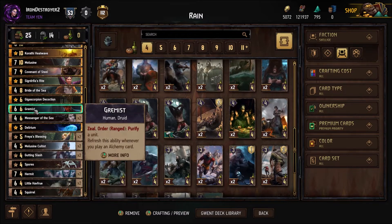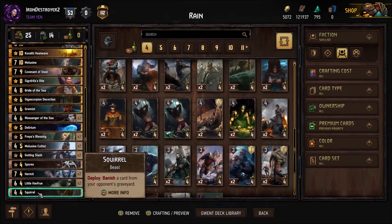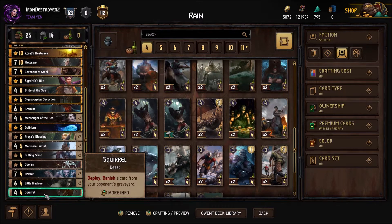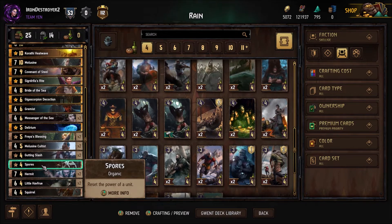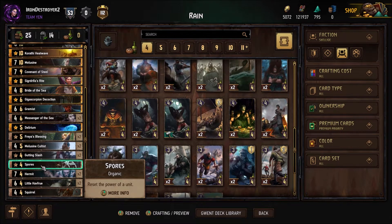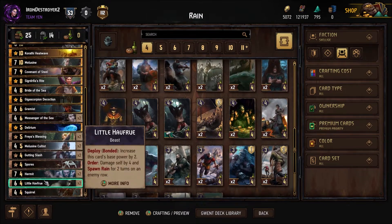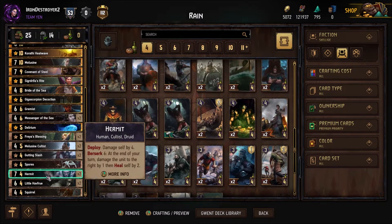We went with Squirrel for graveyard control. Without Xavier we can only banish one card from the graveyard, but we have Heatwave to banish something on the field, and Grimace for purify. The big thing is if they play something like Witch Sabbath or Cautelis, you can banish it and be okay. Spores is really nice for two reasons - normally you have it for the big reset when the opponent goes tall, but here you actually have several units you can heal with Spores if you don't have another target.